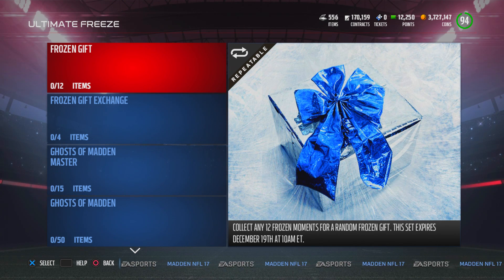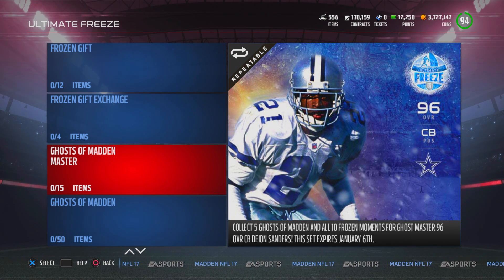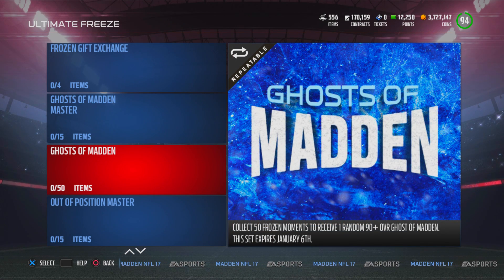First things first, there's a Frozen Gift Set. All you need to do is add 12 Frozen Moments — the card you're seeing on your right. There's going to be different scenarios, that's why they call it Frozen Moments, and those are going to help you complete a lot of sets. Deion Sanders is the master card — 96 overall cornerback. We have to add this guy to our team. The best corner in the game. Look at the speed, look at the man coverage, the zone coverage. I cannot wait to bring that card to my team.